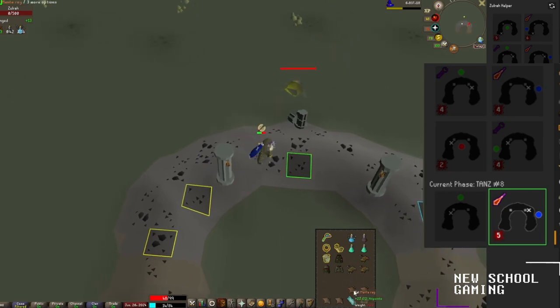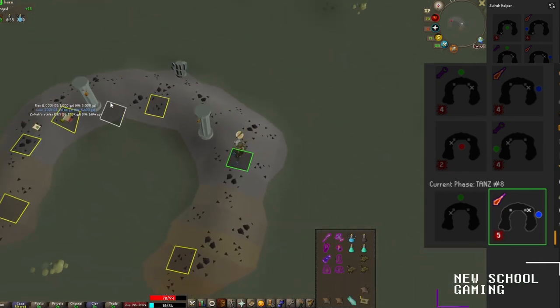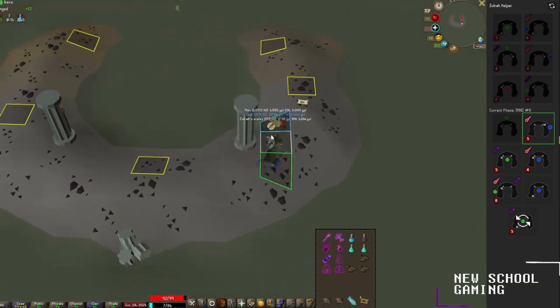He's going down now, so go ahead and eat and top off. And he's actually dead — we don't have to go to that next phase. I'll show you another kill too. Go ahead and restock and get ready for it.